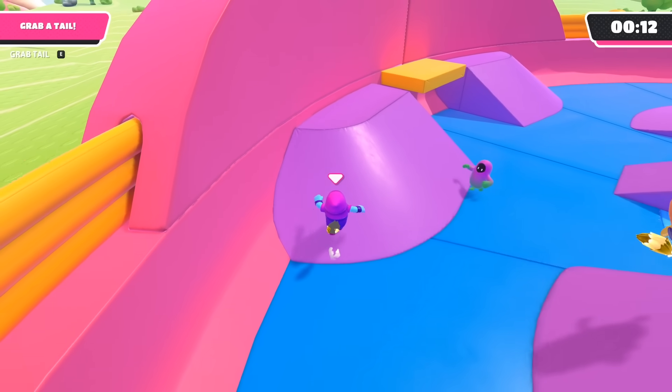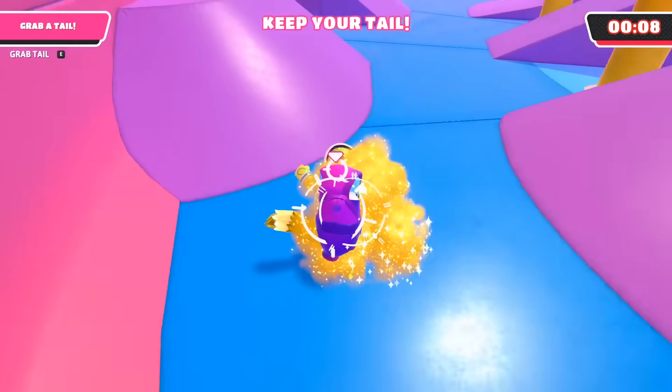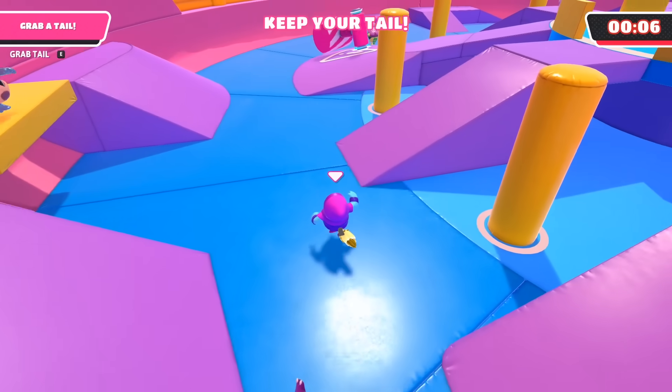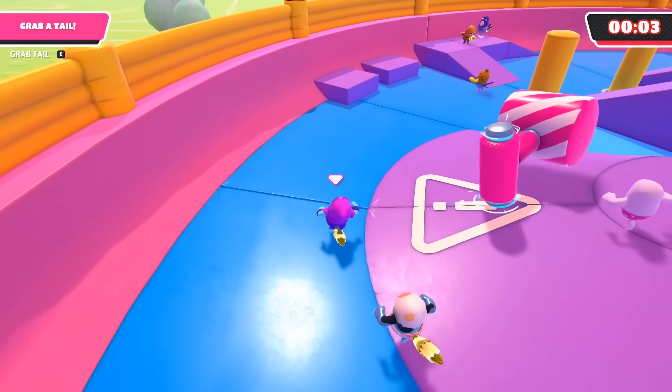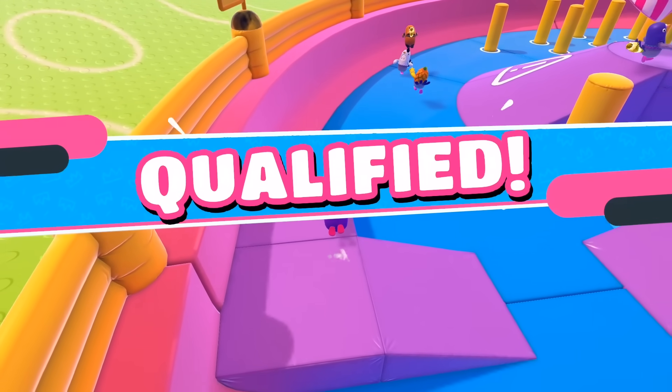I was doing pretty good until this purple guy intercepted me on the way up the ramp. Getting my tail grabbed here was really scary since there were only 10 seconds left on the clock, but fortunately, someone else was coming down one of the inner ramps, so I snatched their tail and booked it to qualify.